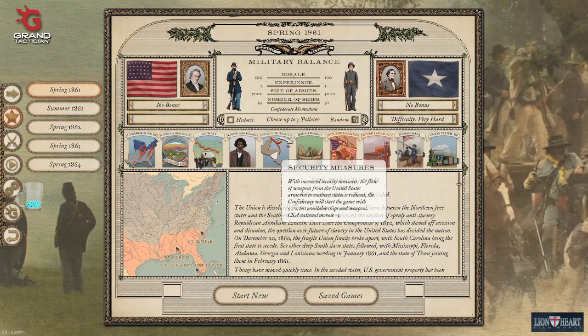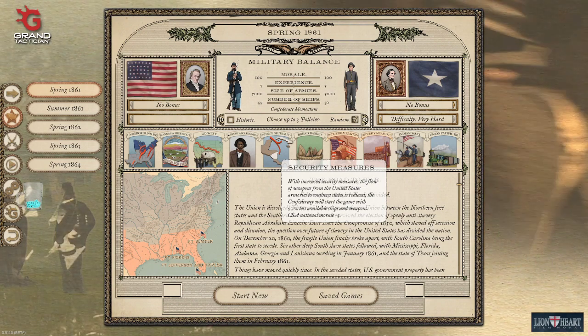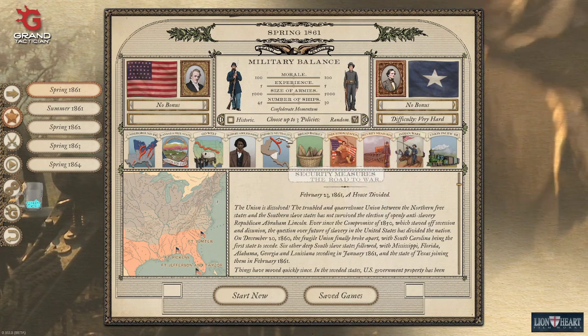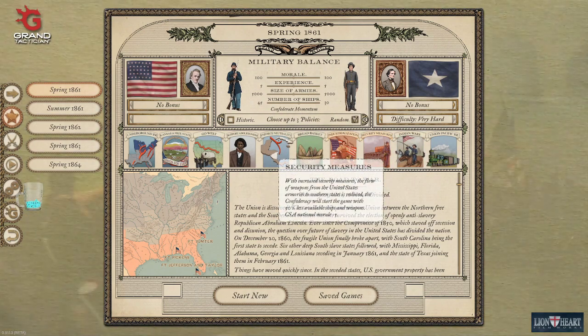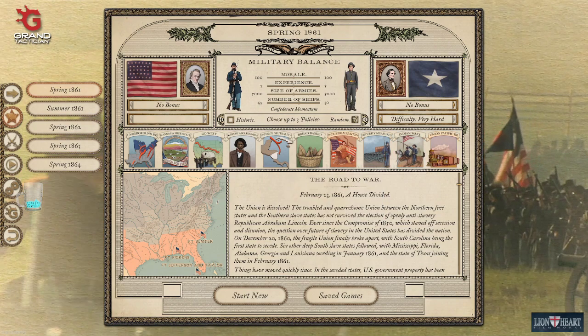Security Measures will reduce Confederacy weapons by half — it's a bit overpowered early on with the current patch, meaning the Confederacy won't have any decent guns, so you can roll over them fairly easily. This feels like a bonus for those who want to crush the Confederacy early, which is pretty easy to do as the Union.